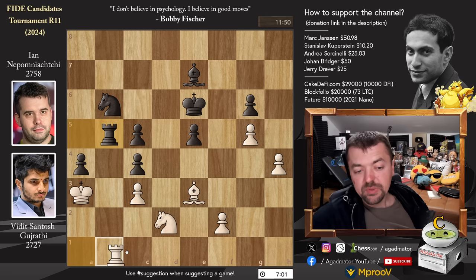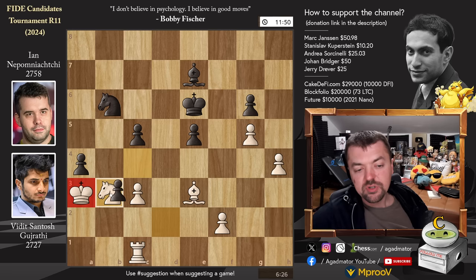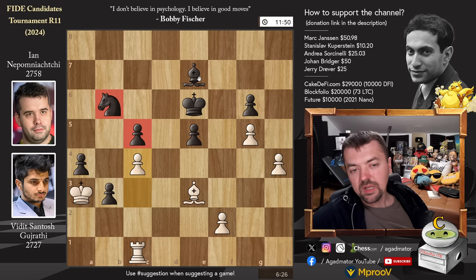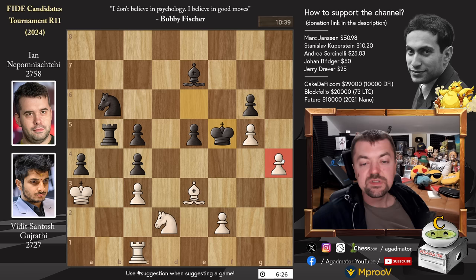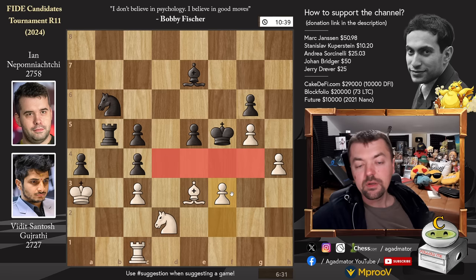So that's what Nepo wants. Vidit spots this and plays Rook to C1 — very nice. Now Rook to B3 would be just bad because after you capture and C captures, the Rook supports the pawn, you advance to C4, blocking the pawn, the knight, and the bishop. Excellent for White — it's still a draw but much better than the previous line. Rook to C1, and now Nepo plays King to F5, wanting to go after the H4 pawn. Pawn to F3 creates a wall against Nepo's King.